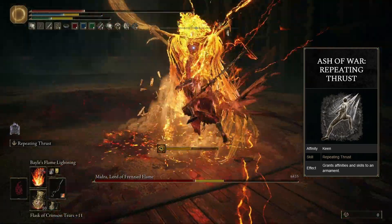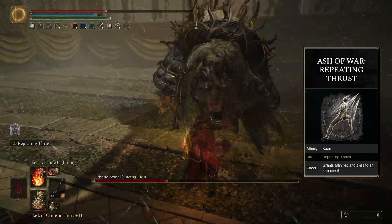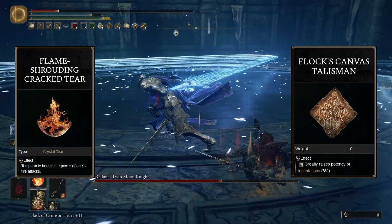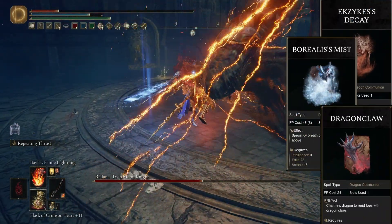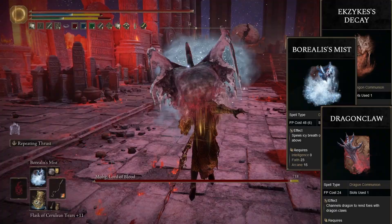Other options I like are the Flame Spear and Flame Skewer, but we're sticking with the Repeating Thrust for now. For our last talisman, we are using the Flock's Canvas Talisman, which buffs all of our incantations by 8%. We also use the Flame Shrouding Cracked Tear for more fire damage. And for the seal, we of course use the Dragon Communion Seal, and we also use a bunch of other dragon incantations with it. We get access to many damage types with these spells, so we can actually deal with a lot of bosses that are strong to fire.